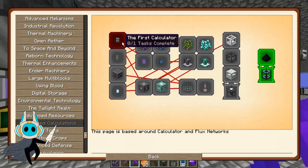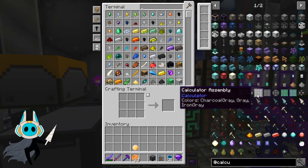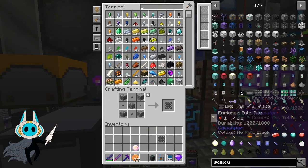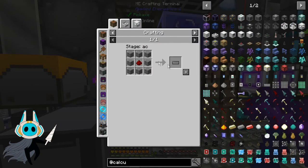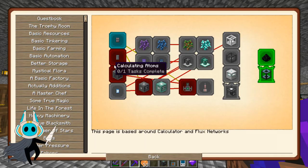Let's have a look at the calculator mod. You need to make a calculator assembly and the first calculator. Calculator assembly is just stone buttons — we don't have the buttons but we can make a stack reasonably easily. The basic calculator is used for making calculator items. For the scientific calculator, it requires two of those and enriched gold, which we can make in a calculator from gold and redstone.